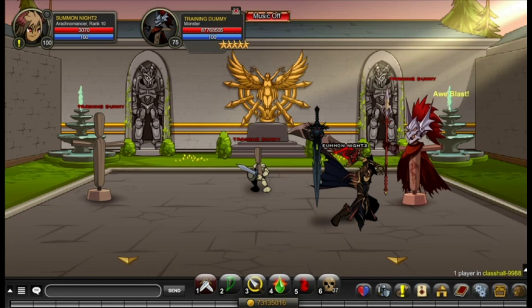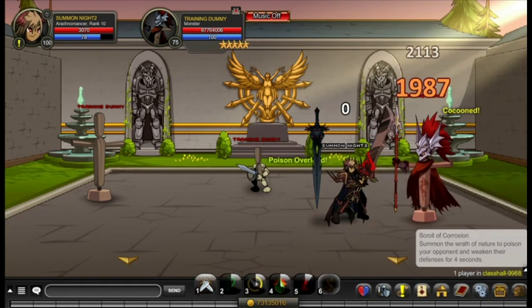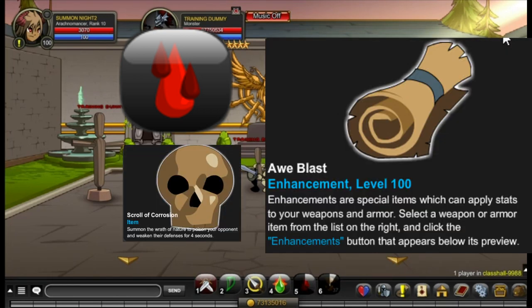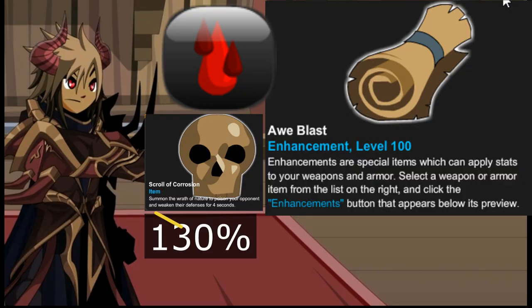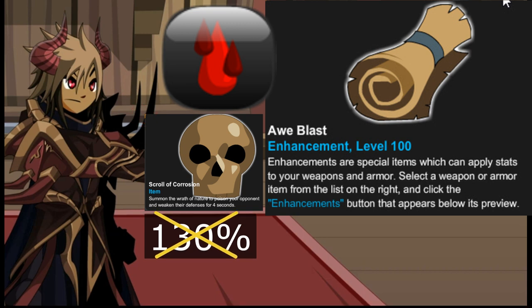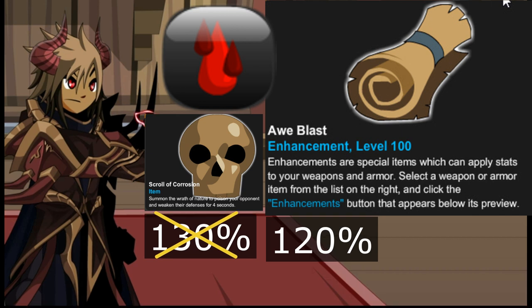Let's add Scroll of Corrosion. Combining skill 5, Blast, and the Scroll of Corrosion, it increases from 2240 to 2366. I guess the Scroll of Corrosion does not decrease enemy defense by 10-15%, but only 5%, so only a total of 120% can be gained from reducing the defense.